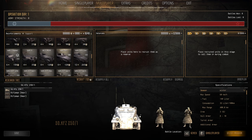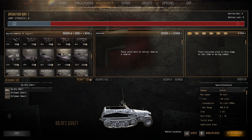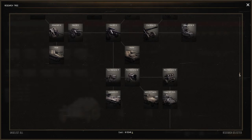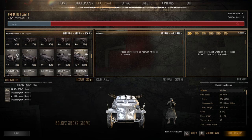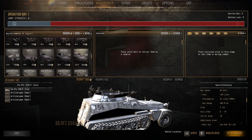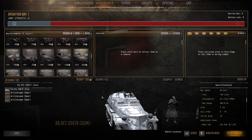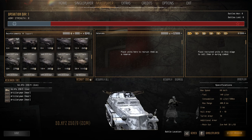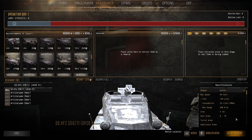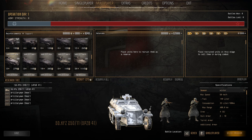The Sd.Kfz. 250/1 is eight pop cap, 120 manpower — a decent half-track, but if you really need half-tracks bring them with the squads that need them. You don't really need to bring these independently unless you're doing a specific mechanized playthrough. On the separate armored car line, the Sd.Kfz. with 2cm cannon has eight to ten hull armor, turret armor of ten, crew of three. Two centimeters is good on it but it is open top, a little bit vulnerable. 12 pop cap, 265 manpower — definitely a good buy.